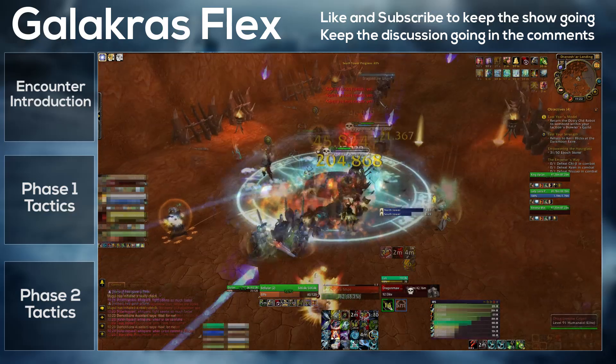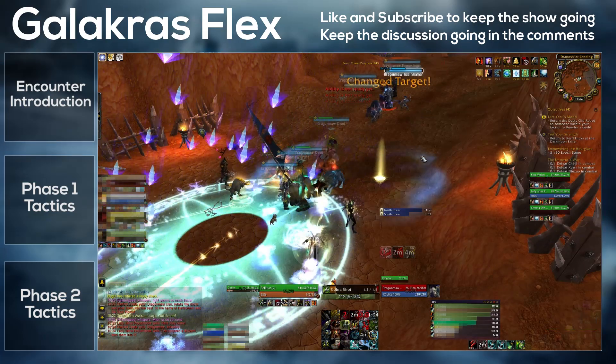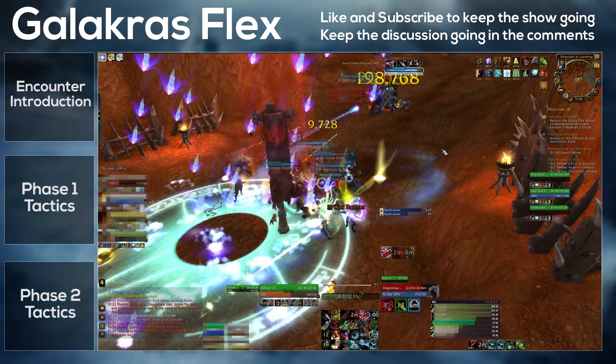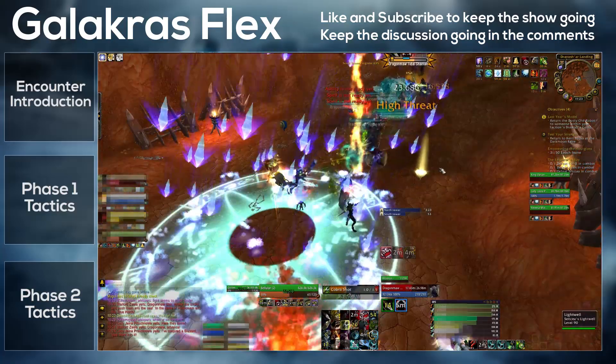The second wave will contain two different kinds of mobs: a tidal shaman and a flag bearer. The tidal shaman drops healing totems which must be destroyed. It casts Tidal Wave which should be interrupted, and Healing Chain which absolutely must be interrupted. There is also a flag bearer which drops a buff banner that buffs everything else around him, so it needs to be killed.